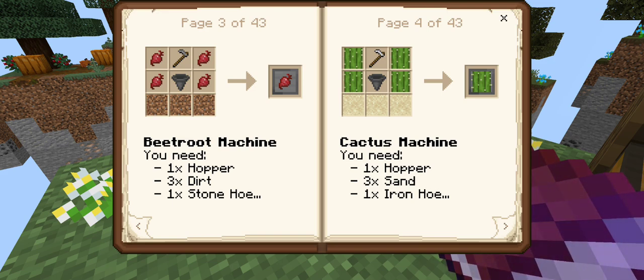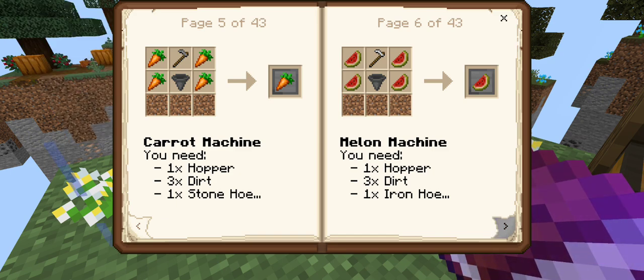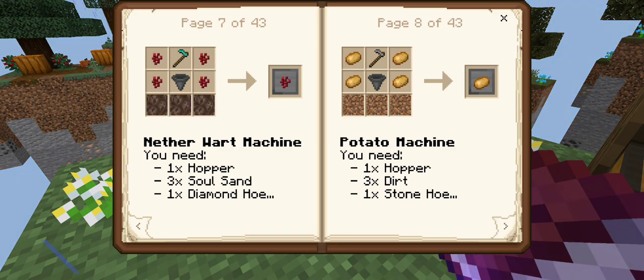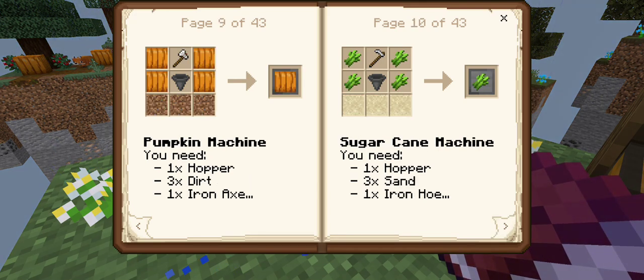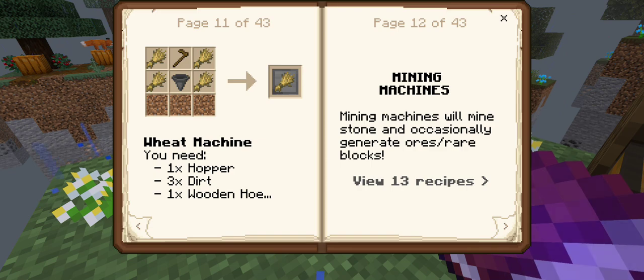So you've got the beetroot machine - hopper, dirt, stone hoe. Cactus machine, that's kind of neat. Carrot machine, melon machine, nether warp machine, potato machine, pumpkin machine, sugar cane machine, wheat. Mining machines - that's neat.